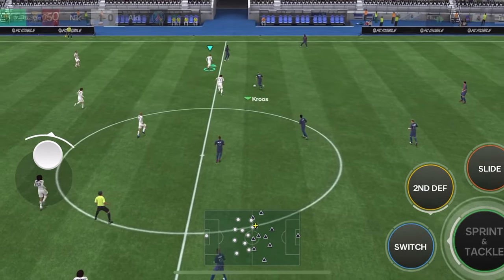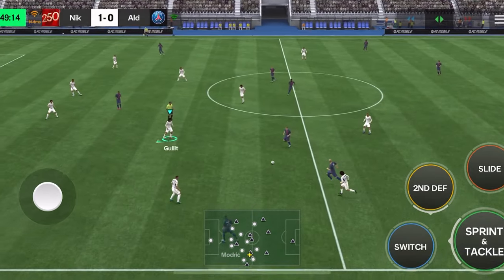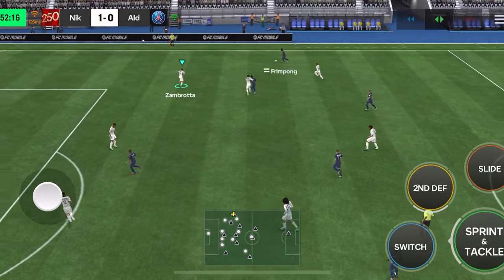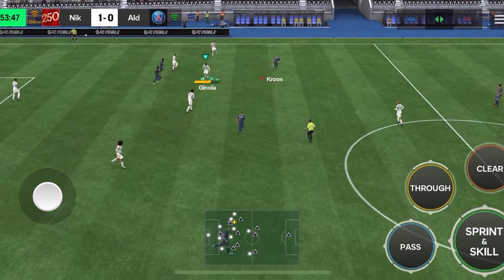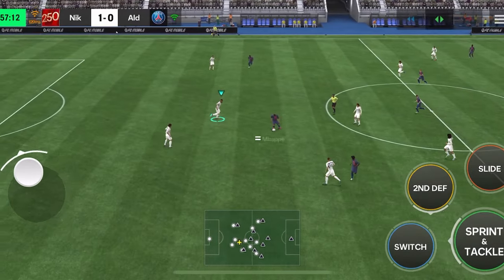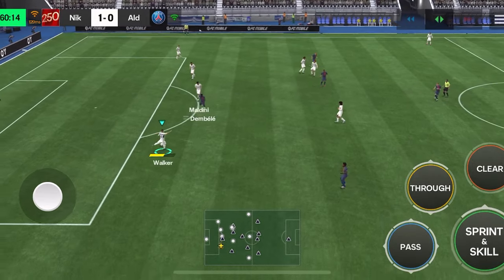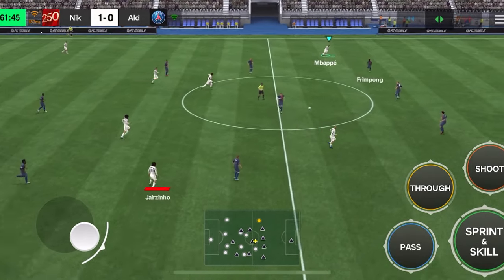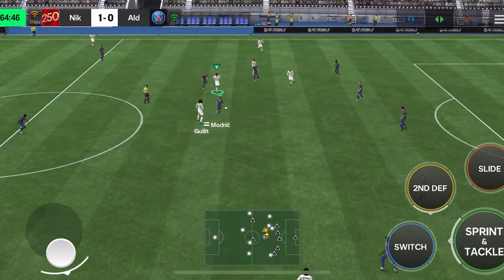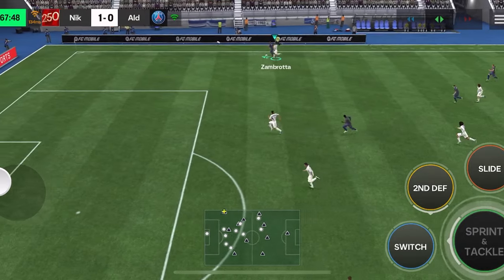He is a 97 overall card and the best center back in the game — stats are insane. If you train him at rank 5, his defending is already 110 and he has the Dive Into Tackle special trait, the most powerful special trait for defenders. He is very aggressive, but maybe it's about the script. I played six or seven games last night and the script was very hard. If Maldini is in your team, comment below your opinions and I will read all your comments — maybe if the feedback is good overall, I'll bring him back.